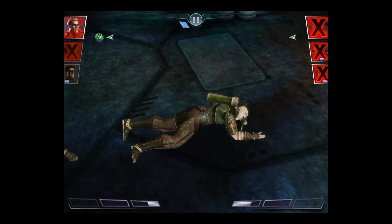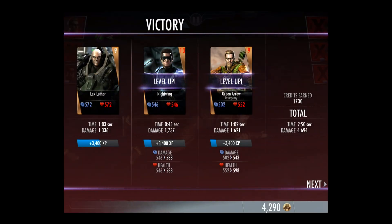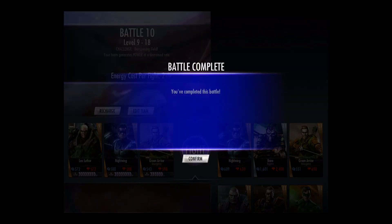So it took two attempts but Bane was defeated. And as you can see, I received two energy cards and 1730 credits. And Bane is defeated.